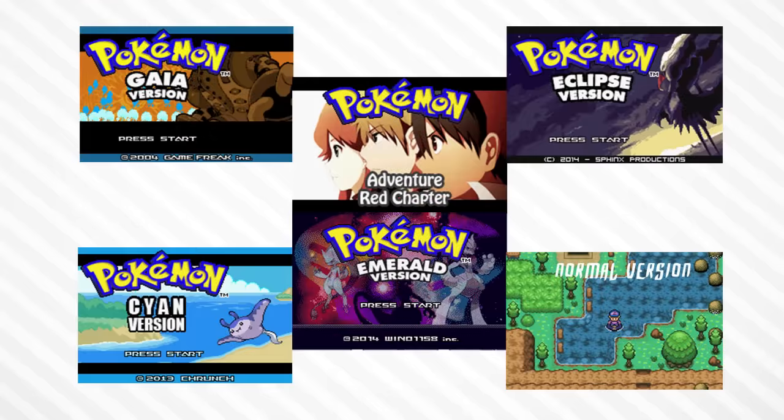Without further ado, these were the nominations we could vote for. Pokemon Gaia, a really good Romhack — I gave it my second place in my fan games and Romhack Top 5. Got Pokemon Adventure Red Chapter, which is a really good Romhack, though I had a few problems with it with crashes and stuff. Pokemon Eclipse version, which I actually haven't played yet. Pokemon Normal version, another hack I haven't played. Pokemon Mega Power — even though it says Pokemon Emerald version, Pokemon Mega Power was really good. And obviously Pokemon Cyan version, which is one of the Romhacks I just finished up with loads of Fakeemon, which is pretty awesome.